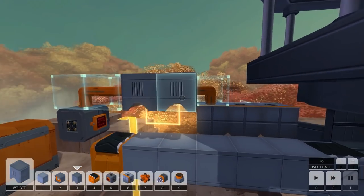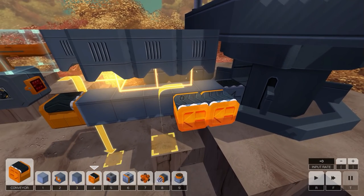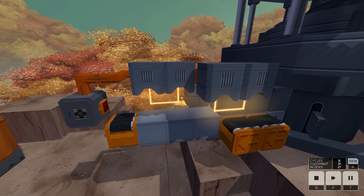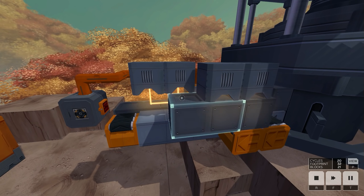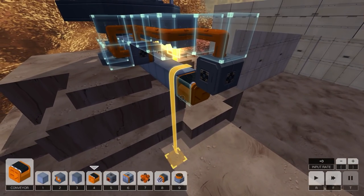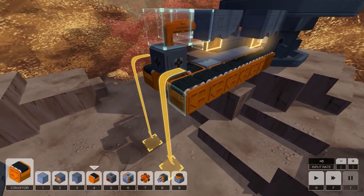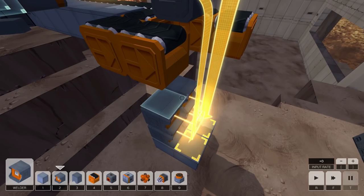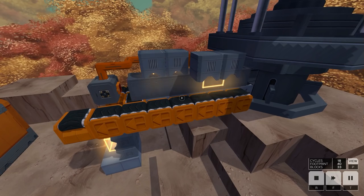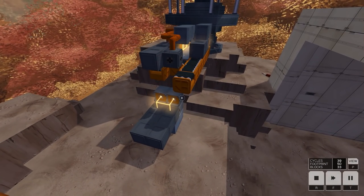We've got to weld this section too. We can't weld it because it's in the way, but actually we can just do this - that's fine. One, two, three - it's welding, it's welding, perfect. That's two sections and then we just need to stack them and get rid of the stack. This one will come over here and this one will go straight over that way - that should make the shuttle. Two stacks done, excellent - there's the second half.